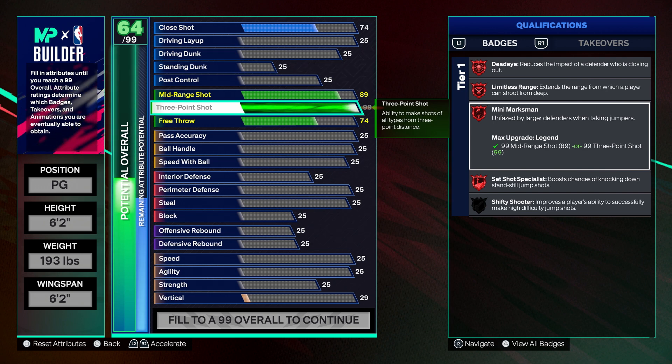The most important badges as far as shooting goes are Set Shot Specialist, Shifty Shooter, and Deadeye. I would rank them Set Shot first, then Deadeye, and then Shifty Shooter in that order.